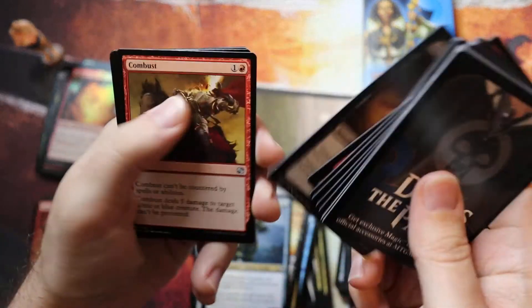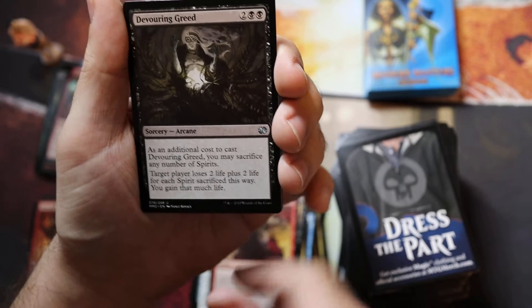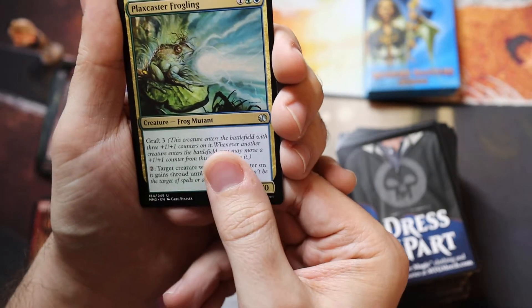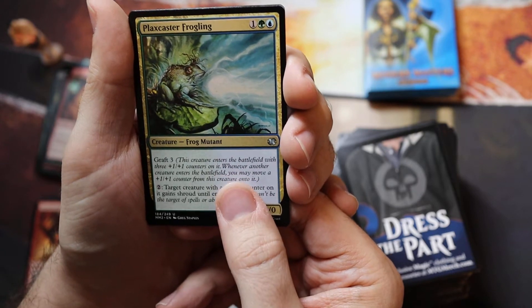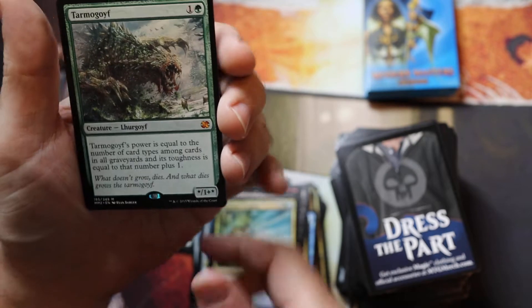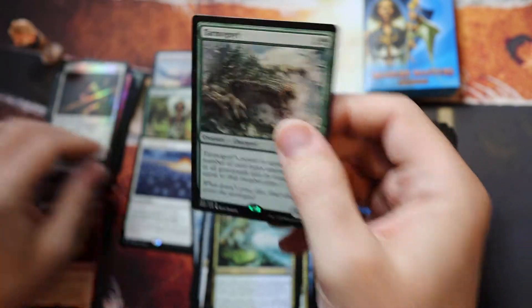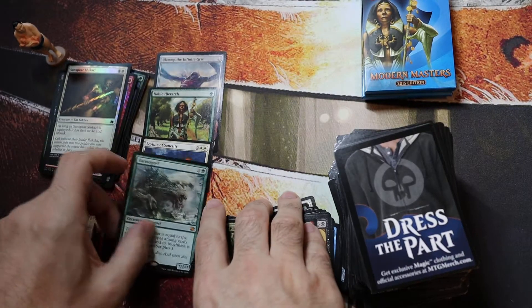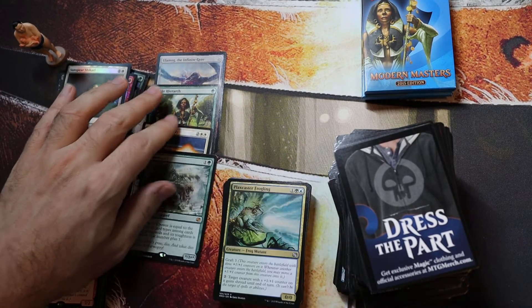Come on, I need another mythic — where are the mythics? Devouring Greed, Plaxcaster Frogling — ooh, it's green. What is a green mythic? Tarmogoyf! Yes! Alright, that was a good second mythic, with a common foil. Sweet — got one decent mythic and one awesome mythic.